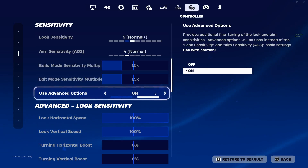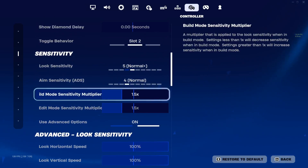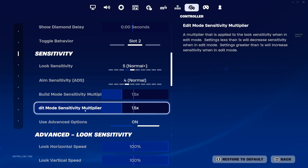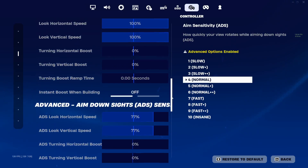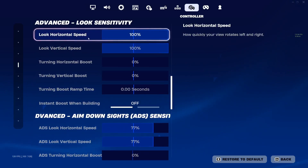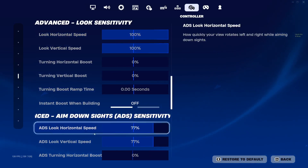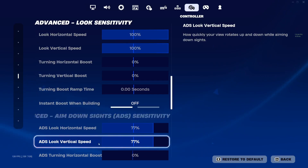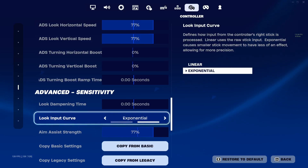Important to turn Use Advanced Options on — this makes it so you can fine-tune your sensitivity more. Here's your build mode sensitivity and your edit mode sensitivity. I have these both on 1.5. Then 100 look horizontal speed, 100 look vertical speed, 77 ADS horizontal, 77 ADS look vertical. Exponential input curve.